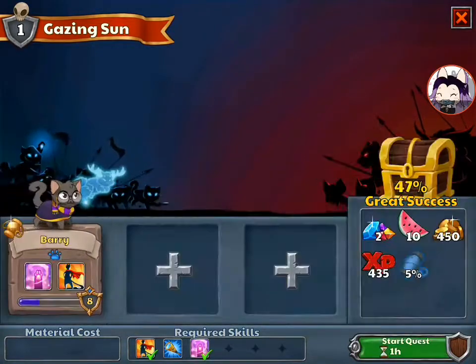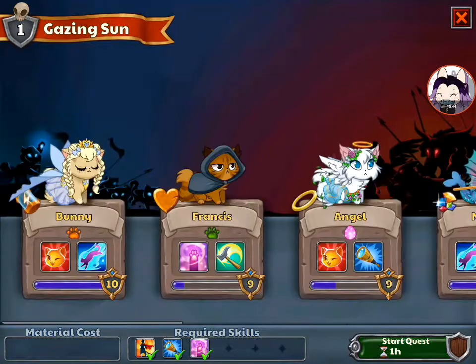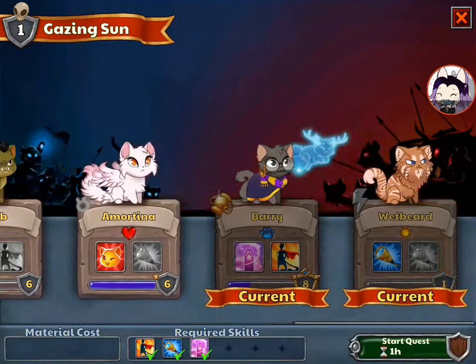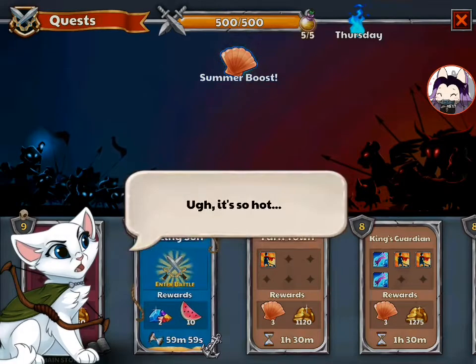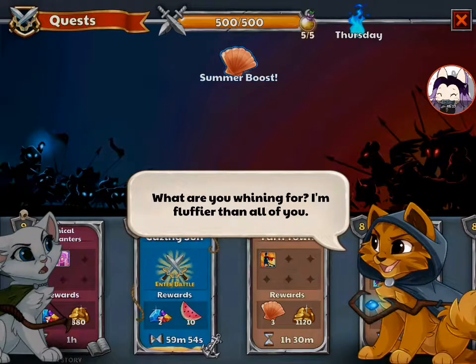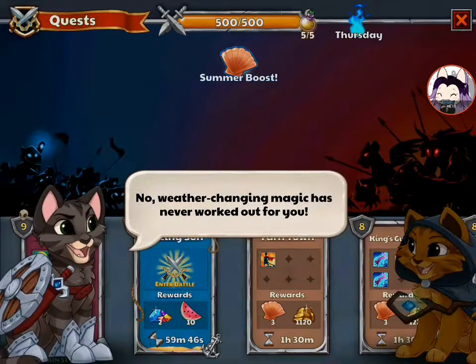Let's send kitties out. Send Barry, which completes both of those skills. Let's send Wetbeard because he needs experience. I should have left Katniss here. Well I'm trying to level up Martina, so we're going to send her off too. 'It's so hot.' I agree. 'What are you whining about? I'm fluffier than all of you.' There's nothing we can do about the weather anyway. Or can we? No. Weather changing magic has never worked out for you.